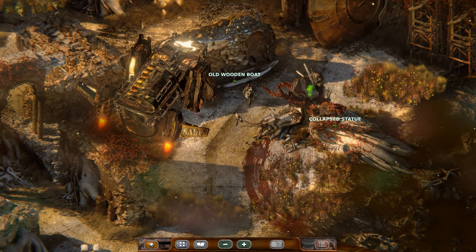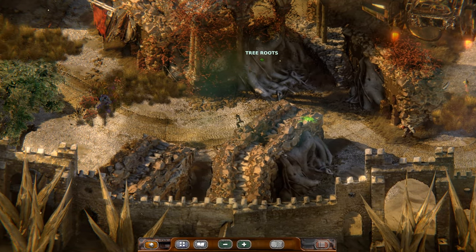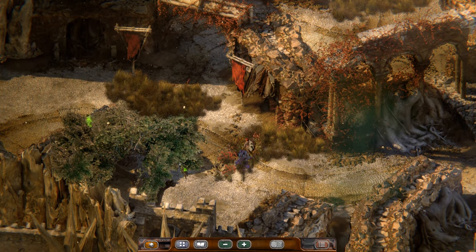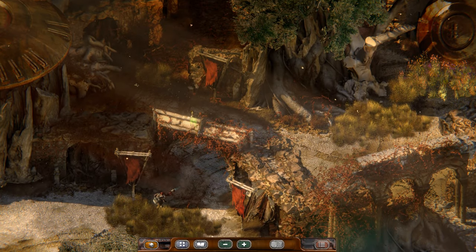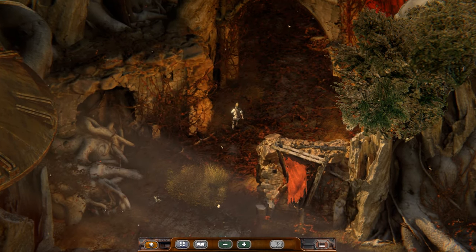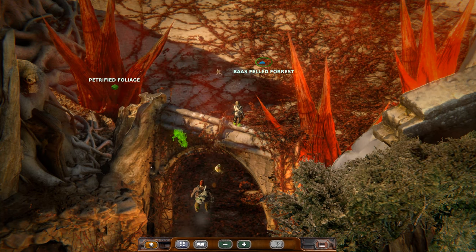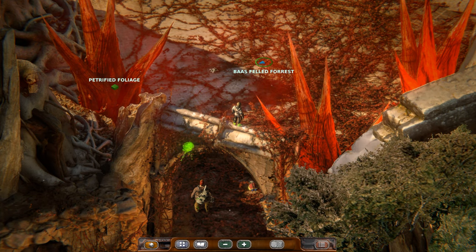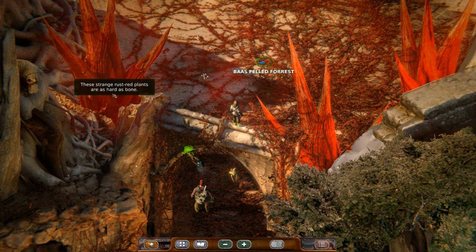I want to make super sure I don't miss anything. I think it's just up and to the left now. To the boss-filled forest. Hey, look at these trees — are these trees? They're so spiky and violent looking. These strange, rust-red plants are as hard as bone.